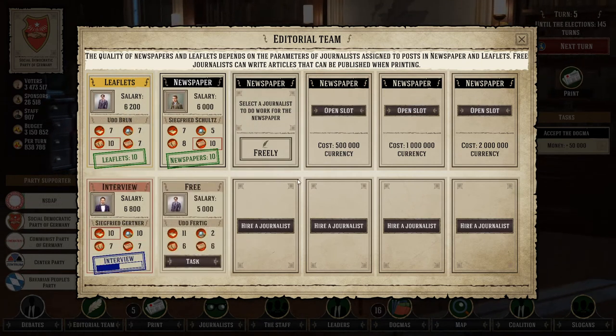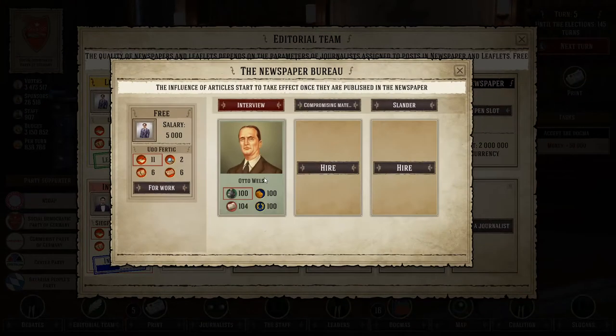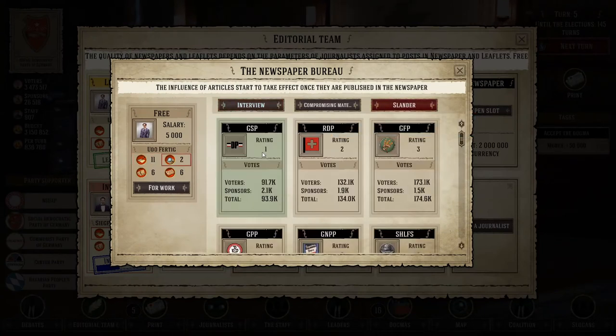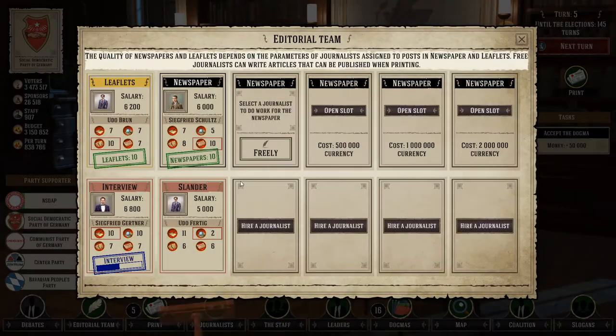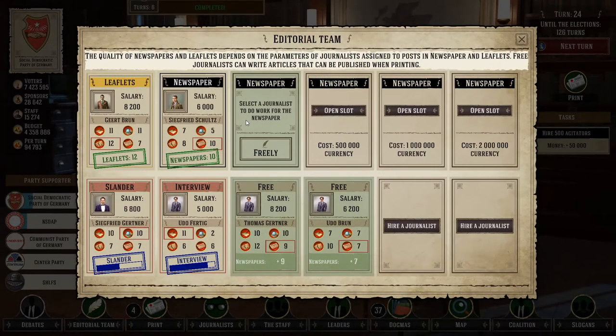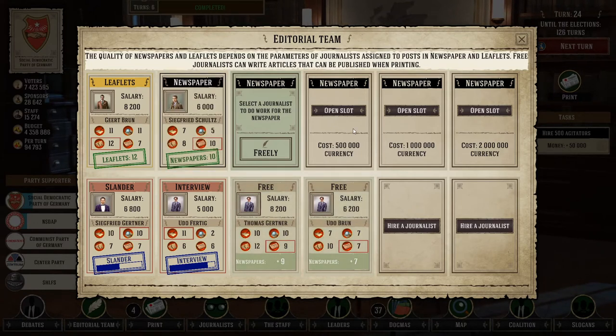If you click on one of the bottom-row journalists you can give them a task. You can let them write one of three kinds of articles: an interview with one of your party leaders, get compromising materials on a specific party so they lose income, or slander a specific party to make them lose voters. You can only print a newspaper every five turns and it will only feature up to three articles, so you only need three journalists on the bottom row.